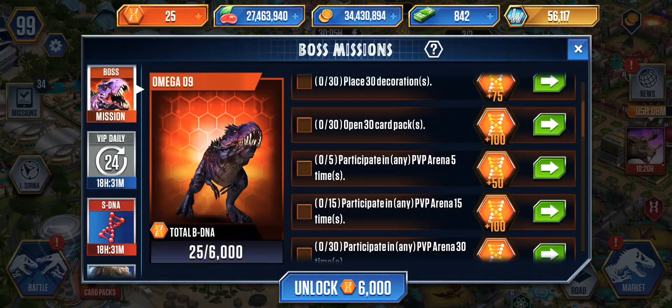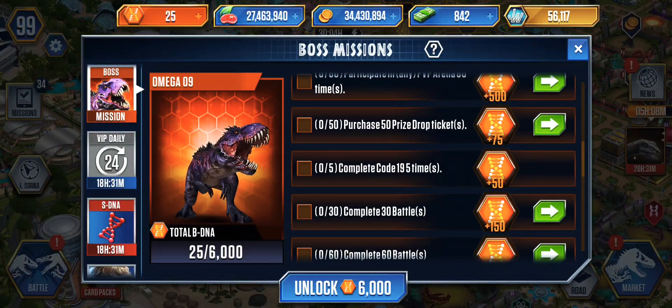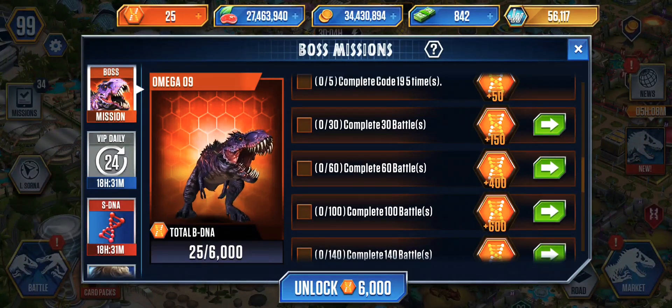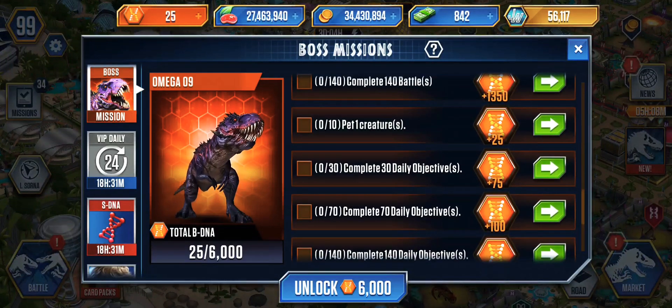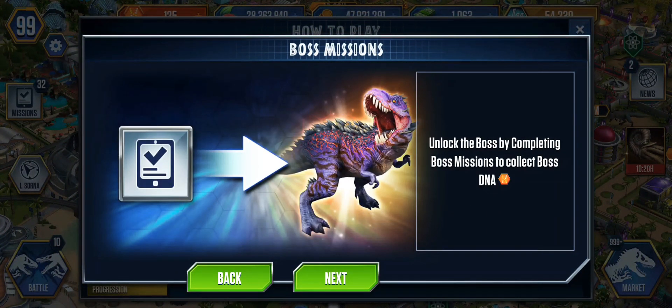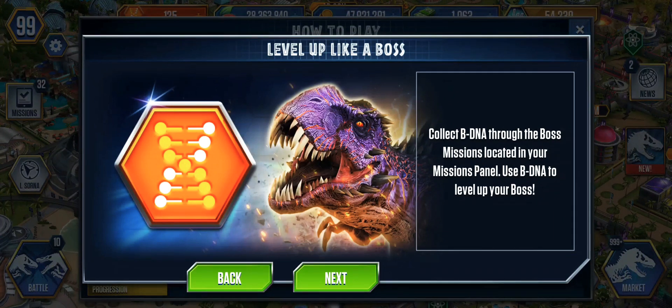Some of these will take time, you can do it in one day. Purchase 50 prize tickets, complete a code 19 five times — so that means when code 19 comes out you have to do it a few times. Complete 70 daily objectives. Next, unlock the boss by completing both missions before the time resets to collect even more BDNA.